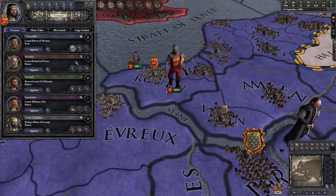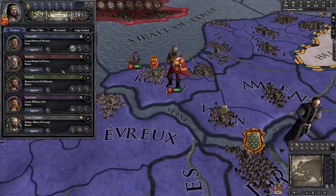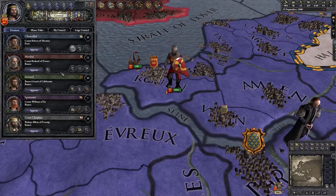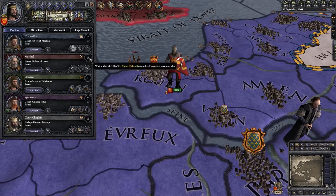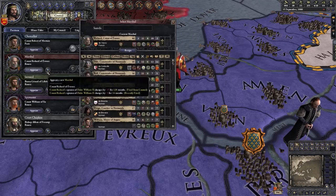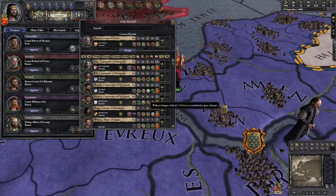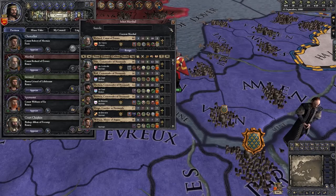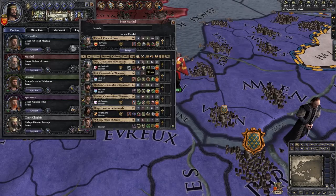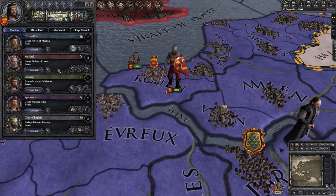Your second Council position is the Marshal, and the stat that's important for him is, well, Marshal. Keep in mind what I just said about Councilors not being able to do Council missions while they're leading armies — it's not always the best idea to put your highest Marshal courtier in the Office of Marshal. It might be better to pick someone with a skill above 8, which is the general breakpoint for 'pretty good at their job', and save higher Marshal characters to actually command your army, which can be a much more pivotal position.